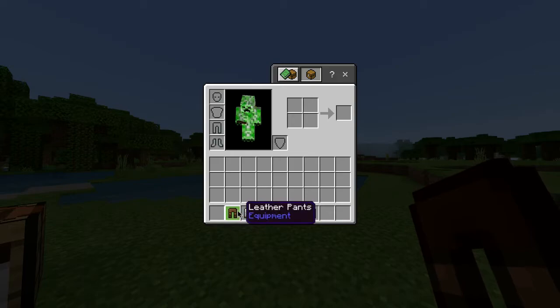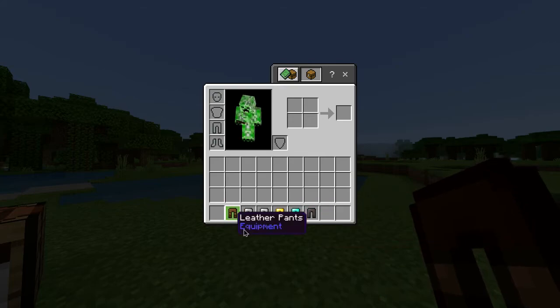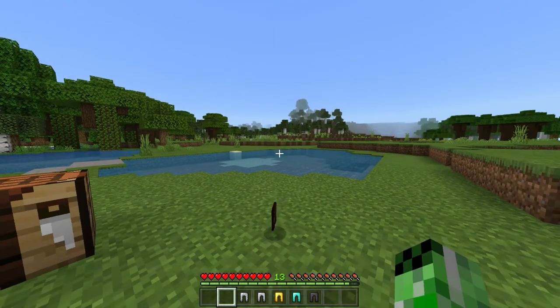Also in this game, alongside the leather pants, you also have chain, iron, gold, diamond, and netherite leggings, all of which have different durabilities. But for now you have yourself leather pants.